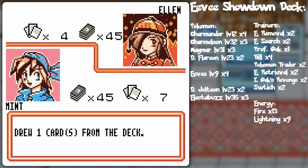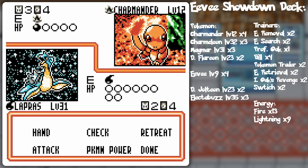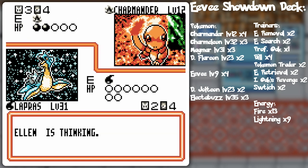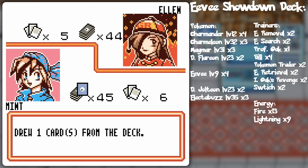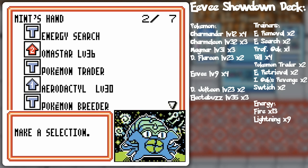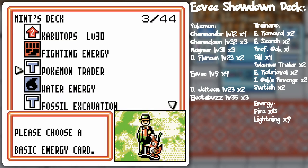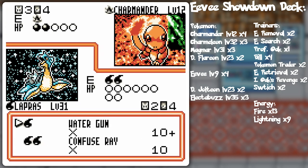If you're making a Fossil deck, you probably want to only focus on the singular Fossil line that benefits your deck strategy the most. Instead of going both the Ammonite and Kabuto lines, you just pick one or the other — or you just pick the Prehistoric Power Aerodactyl, or maybe just the Aerodactyl and the Ammonite-Omastar line. But that's not how Game Freak designed it, and it doesn't work very well. It's probably one of the worst archetypes as a result.